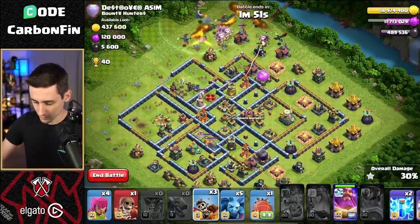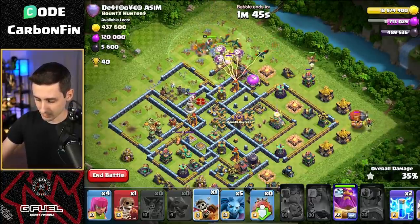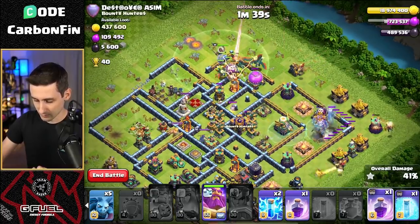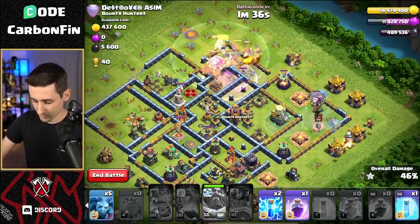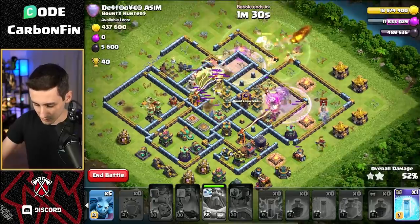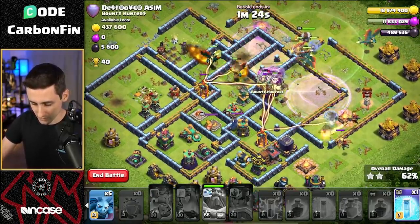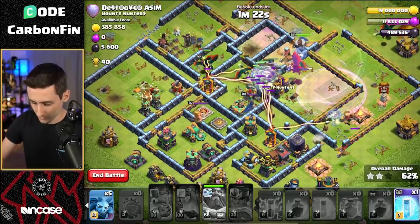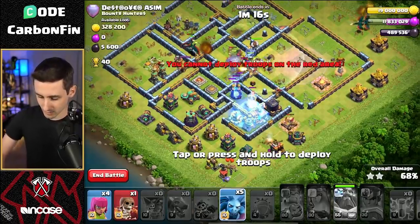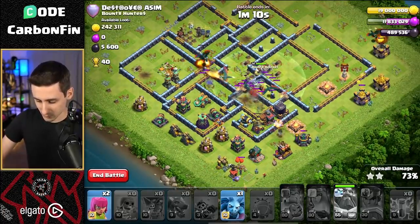We drop balloons, dragons, more balloons, more dragons, and the grand warden. We drop a dragon rider, then send a blimp from the right side with a dragon rider behind it — dragon riders on either side of the blimp. We clone here and here, getting cloned balloons. Rage through this area, pop the warden ability, drop another rage, then two lightning spells to take the sweeper down. The dragons push into the core, hitting traps, but the defending royal champion appears.